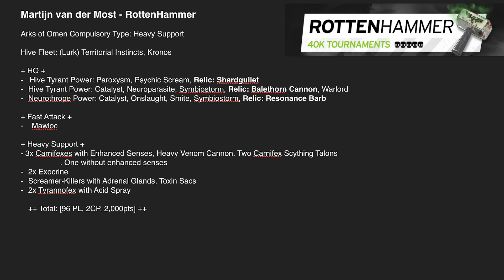The Rottenhammer event has the sexiest army submission pack I've ever seen — clearly done by someone who knows Photoshop. Martin went 4-1, losing only to the player who came second using Deathwing, though he did beat a Deathwing list along the way and took those lessons forward. The terrain was UKTC-esque, same layout but some pieces were different sizes, which can make navigating large monster bases tricky — but Martin handled it well.